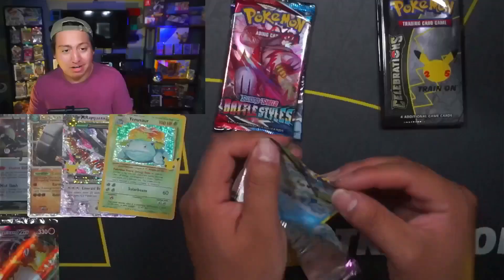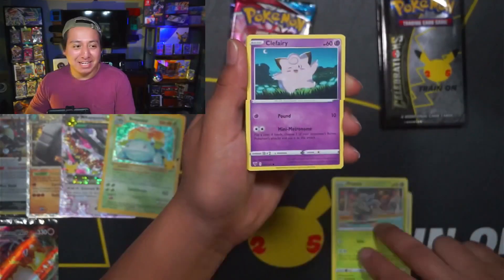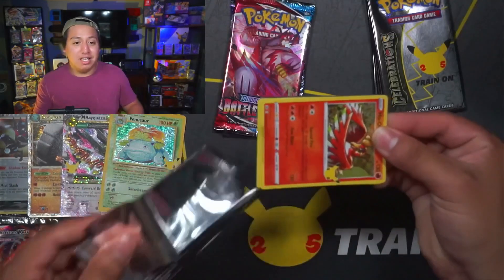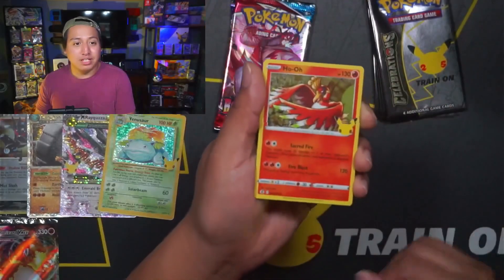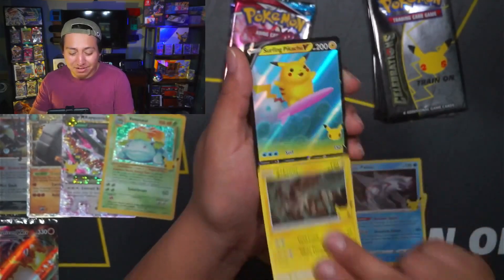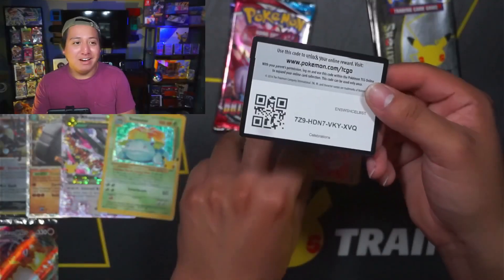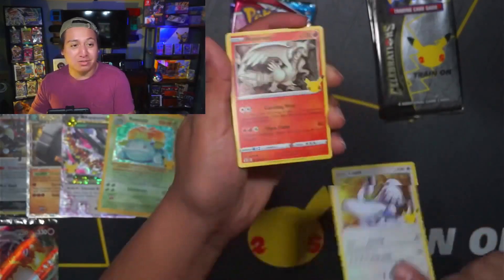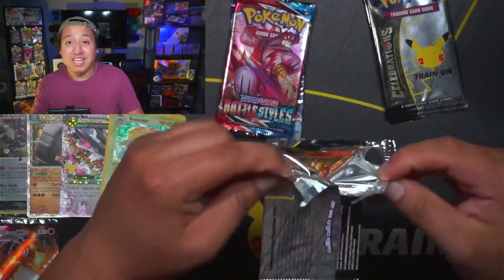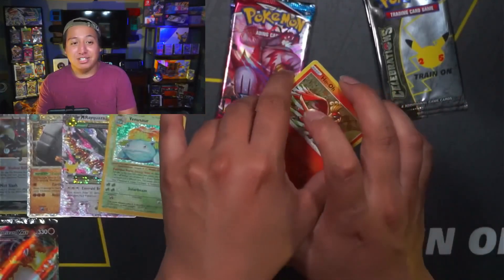It's funny how low I'm ranking this set and yet I'm getting pretty awesome pulls from it. Being overpriced is the sole issue with this Elite Trainer Box. The most expensive Pokémon Celebrations product is the Ultra Premium Collection Box, which is worth roughly $360 — which reinforces the thought that you could buy so many current sets in the Sword and Shield era instead of dropping $360 on just one product.